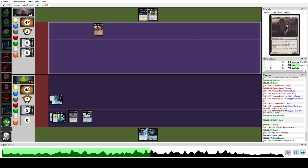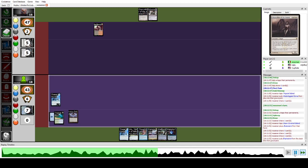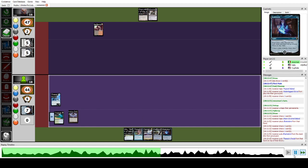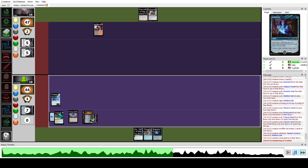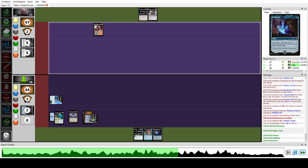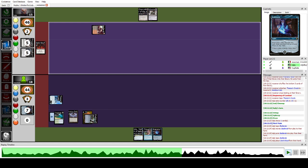They draw and pass. I cycle again, play Brainstorm, and put two cards on top — keeping the Thassa's Oracle itself. That's a common trick: Brainstorm then put a win condition on top and a useless card, then Shelldock Isle shuffles those away. We place Thassa's Oracle under Shelldock Isle and beat. They try Dark Ritual for Exhume.